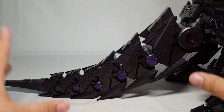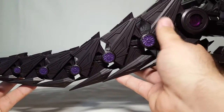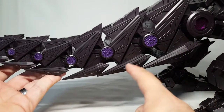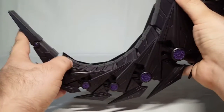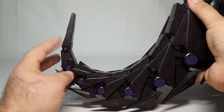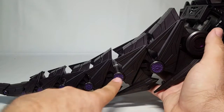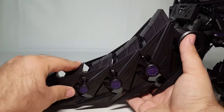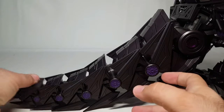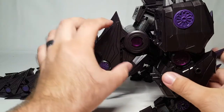Great molded detail all along the tail — look at these panel lines, it's ridiculous. All these great big points coming down, and each segment is individually articulated. You can get this amazing curve, and even the tip itself is articulated on friction joints while everything else is ratchets. So you get ratchet joints all the way down with nice purple accents — you can really pose the tail however you like.